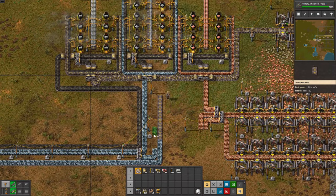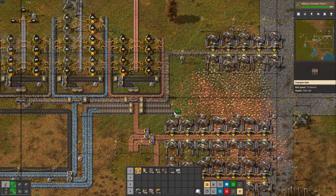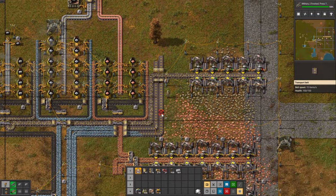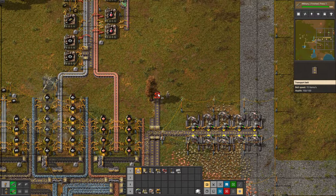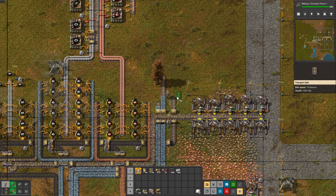I already prepared two lanes of each ore and we are going to start with iron. Let's take these two lanes and bring them to the north of our base. To feed the furnaces we also need to take some coal, so we are going to drag these three lanes to the top.